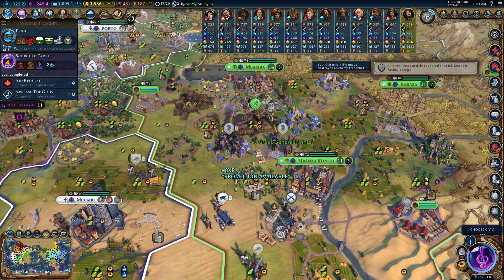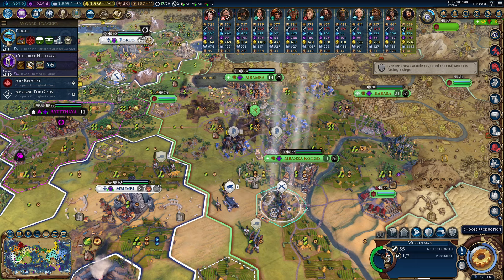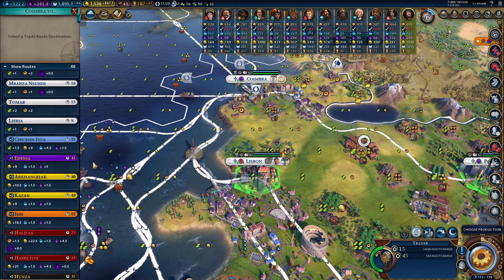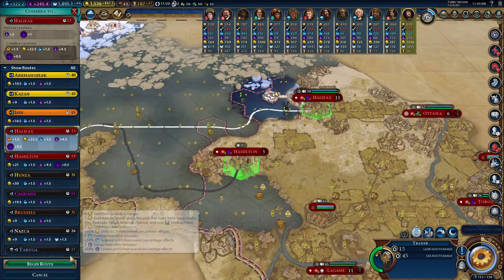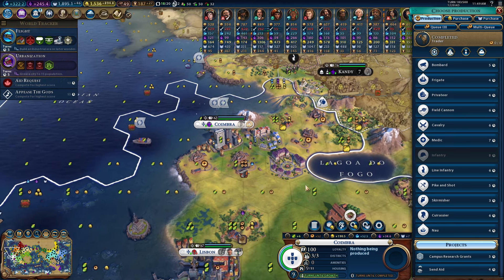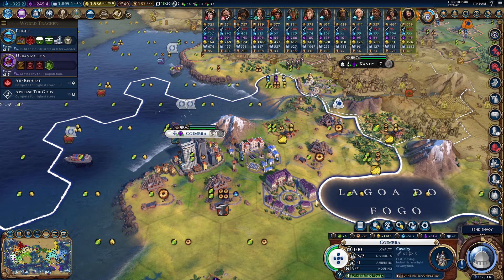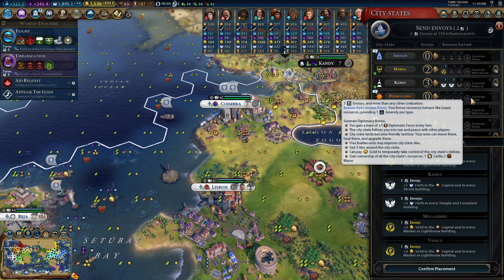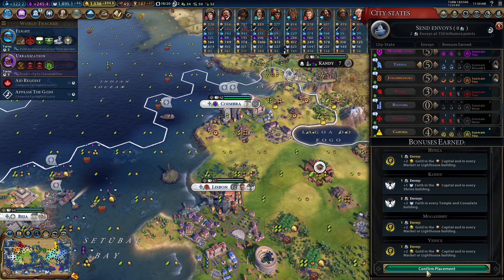We kind of need some neighborhoods going in our cities. We could send a trade route to Halifax, still giving us science and culture per turn. Look at the production in Coimbra — I might try to build some units here, could go for a cavalry unit. I'm gonna build another mine on that tile. I've actually got some spare envoys, so we can become suzerain of Hong Kong. I definitely want to put some envoys into Taruga because that's got a good bonus as well.